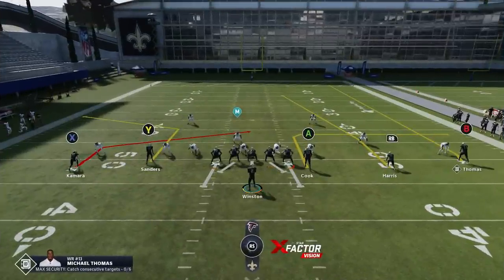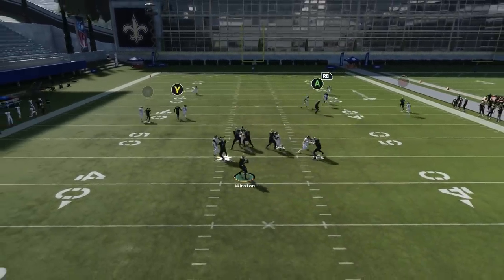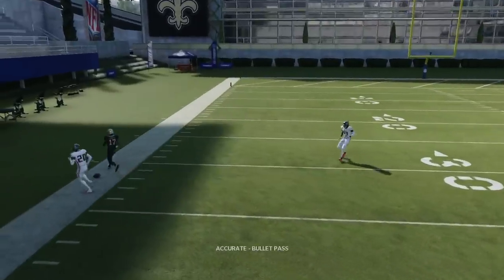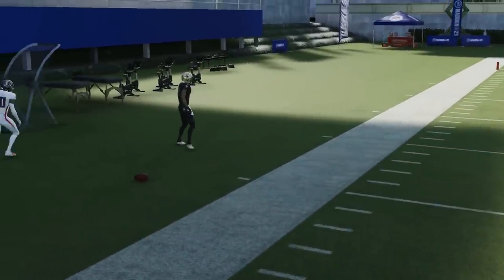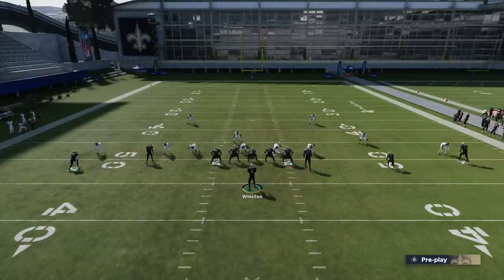I went ahead and swapped in Jameis Winston because I want that extra arm strength. In the replay it looked like the Y route was going to beat that press more often, and I really think it will. There are man-beating plays here but they're not as consistent as the RB route is going to be. Check-downs include the A route as a decent man beater if he's aligned right, the tight end in the middle of the field getting an outside release, and Kamara on the slant. But ultimately this play is all about the RB route.